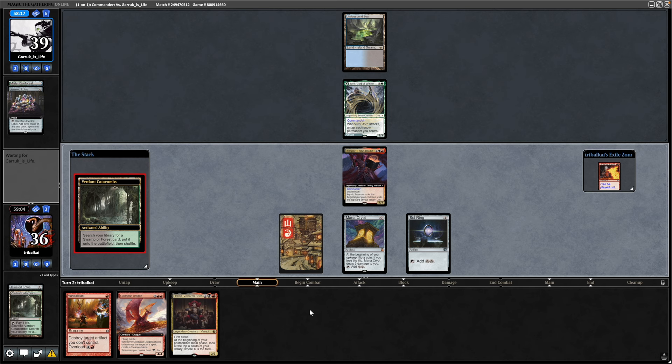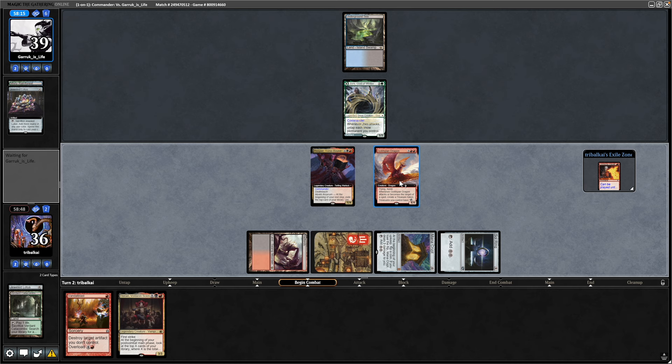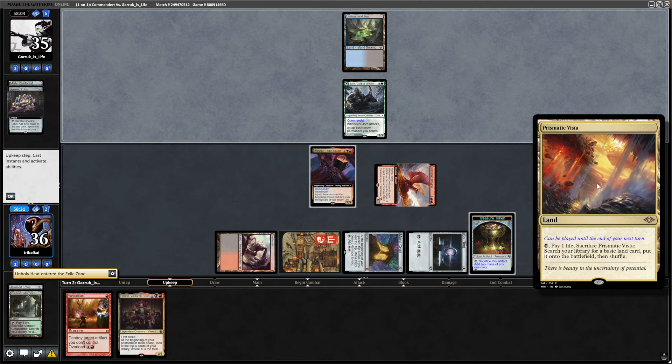Drawing into Florian. Get the Verdant Catacombs into play and crack that for a Jewel. I think we're just going in for the Dragon here because it has haste and can ramp us ahead even further, as well as making better use of the treasures by doubling up the mana. Swing in at our opponent — that makes us a treasure that taps for 2.